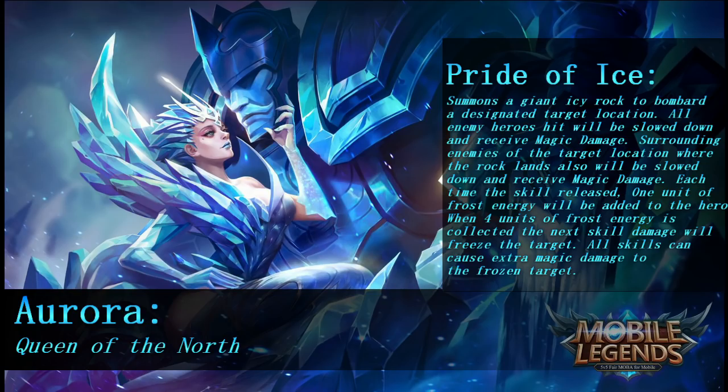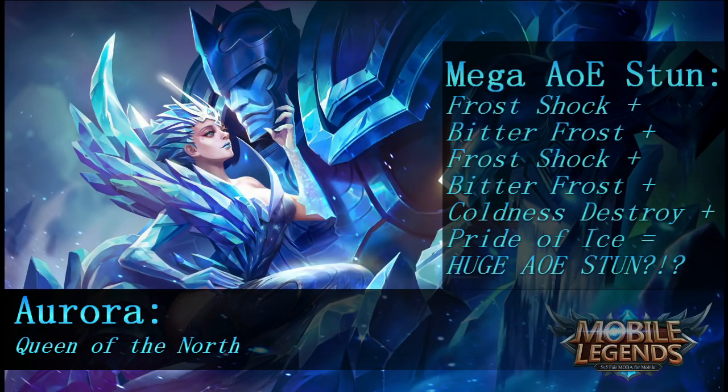What I'm really excited about is using Frost Shock, then Bitter Frost, then Frost Shock and Bitter Frost again, and then opening up with the ultimate when you have four units of frost energy. That means everyone hit by the ultimate no longer just gets slowed — they all get frozen. The possibility of freezing an entire enemy team using the ultimate when the passive is ready is insanely exciting for a mage who can deal great AOE damage and has the potential for a huge AOE stun.